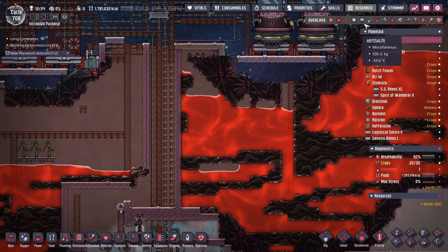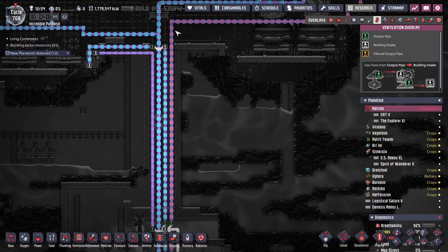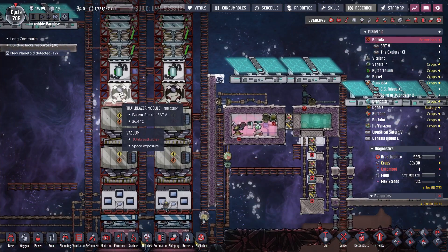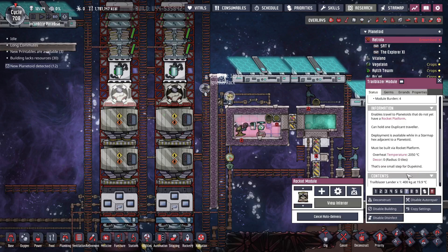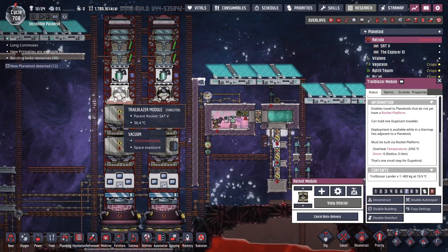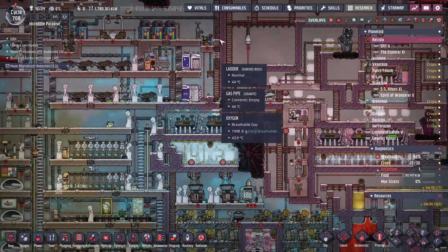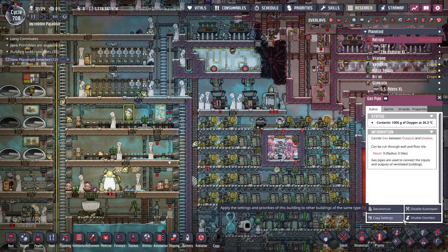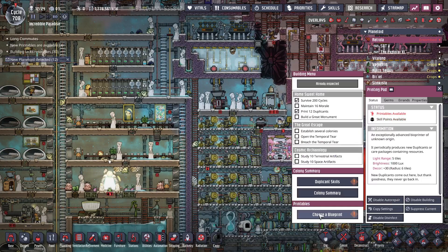That is all cleaned out. I got this column expanded so I can put in hydrogen. The hydrogen rockets are built — these are made out of tungsten so that way I can land on the magma planet with them.